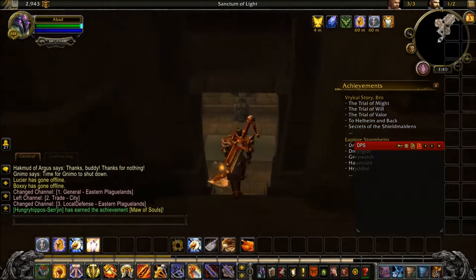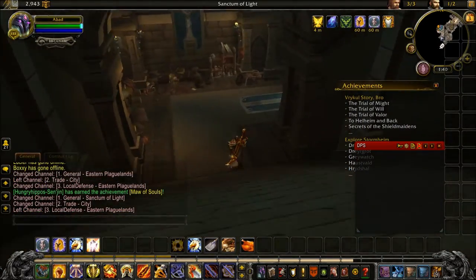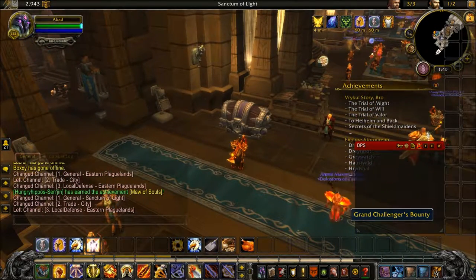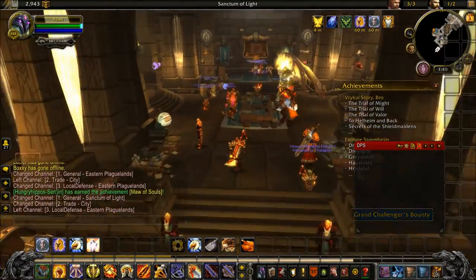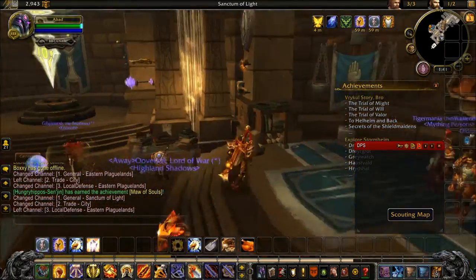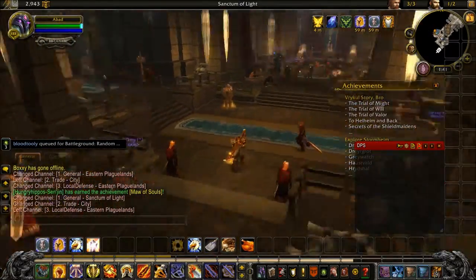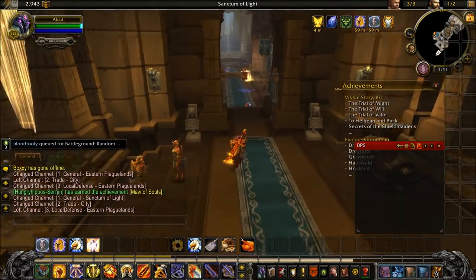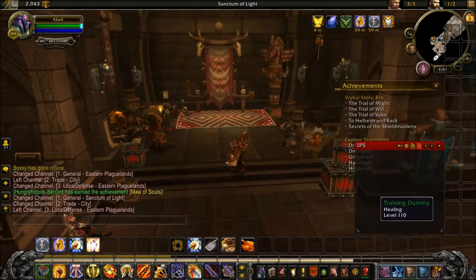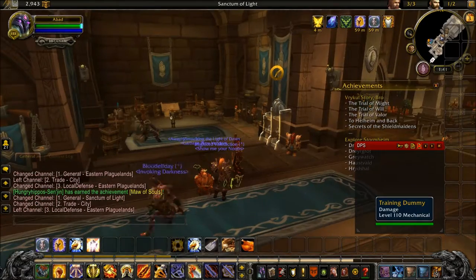There's a chest that spawns here after you do your mythic dungeons for the key. You also get your map for doing missions, your bodyguards, and choosing a zone to quest in. Over here we have some target dummies - one is for healing, the other for tanking.